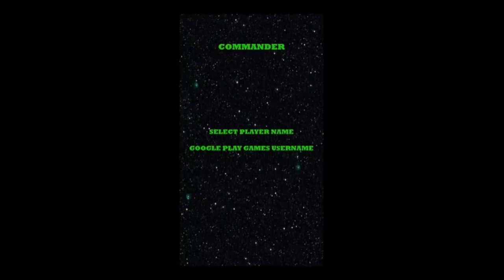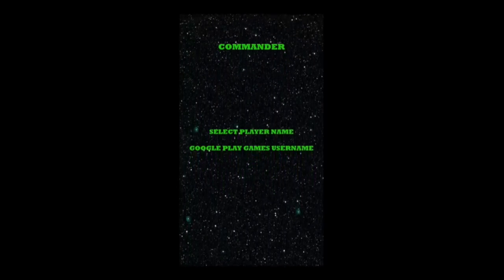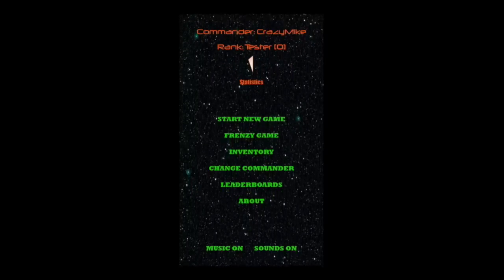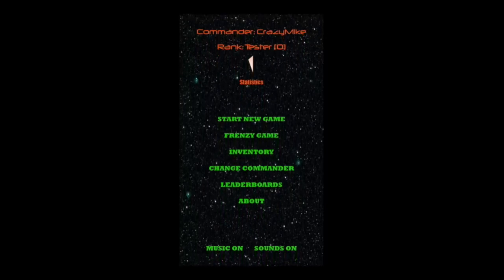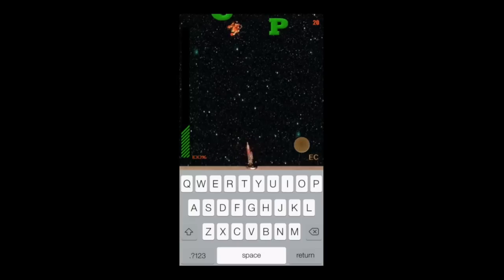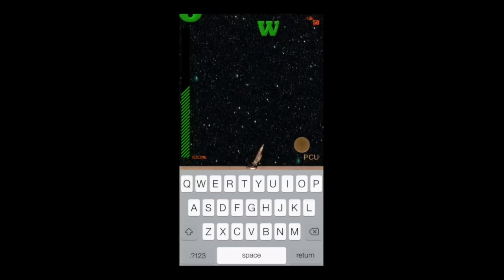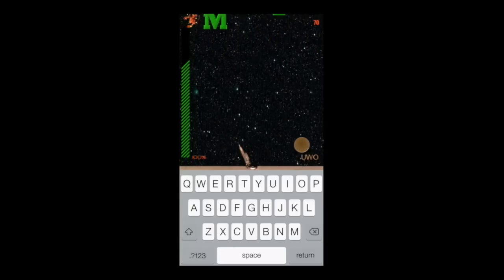As we get into the gameplay, here's what Letterites looks like when you open it up. Select a player name to create a new player or select an existing player, and you can also use your Google Play username to play. We're going to jump and start a new game, which is the level gameplay. The object of the game is to tap on your typing pad to get rid of the letters that appear on the screen.